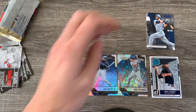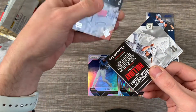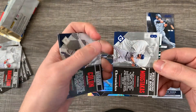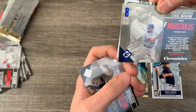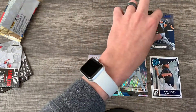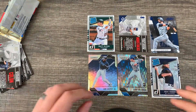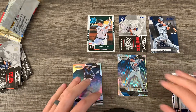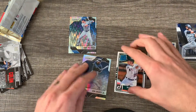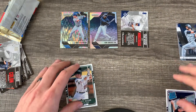Last pack here — not too bad of a haul overall, I'm pretty happy and don't think it was a waste of $35. We've got a blue Mike Moustakas numbered at 399, and a Matt Olsen as our last card. No hits, but I think that Cody Bellinger is probably the best card here. Let me rearrange — Cody B on top, Griffey second because I love Griffey, then the numbered card.